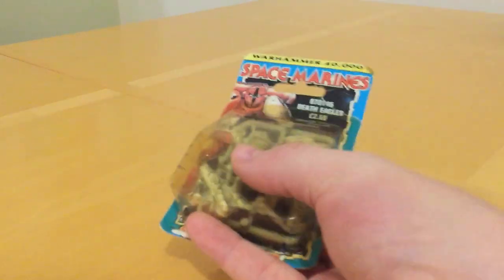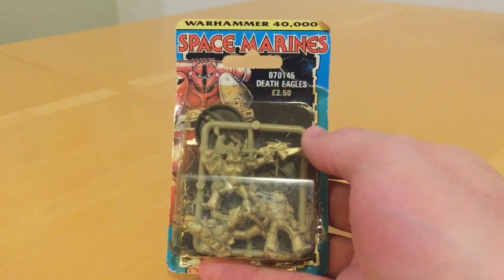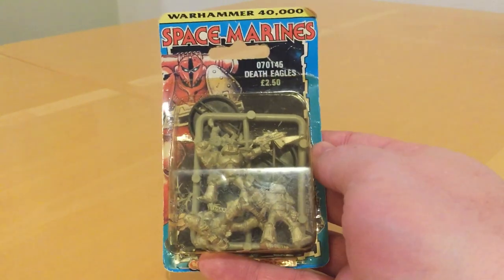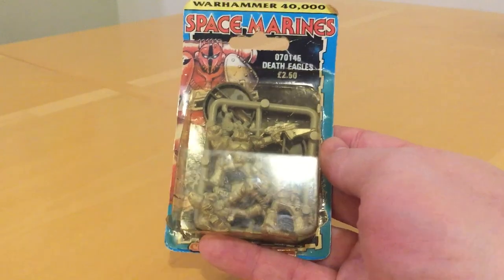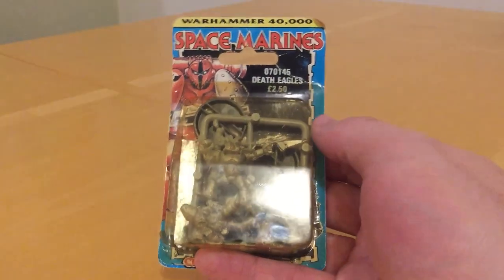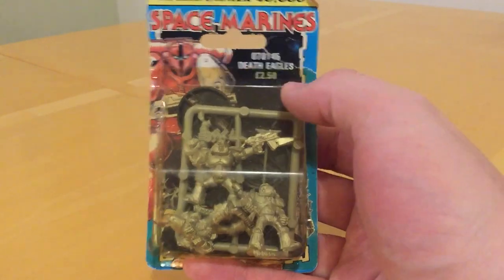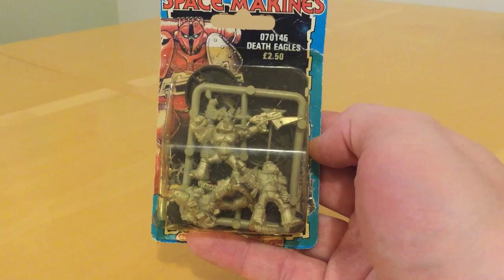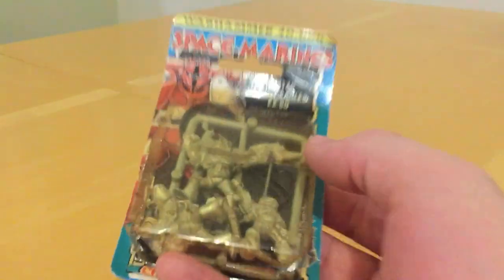And here we have one. This is quite an early style blister. It's not the earliest style blister, which had a star background and the motif from the Warhammer 40,000 rulebook, but this was a fairly early one. The price point — £2.50 for the Death Eagles — is still at the original price that was being charged for marines when Rogue Trader first came out.